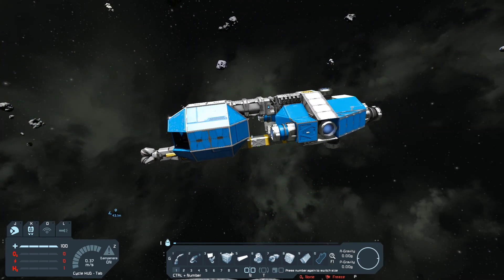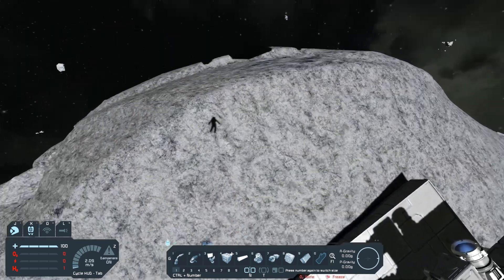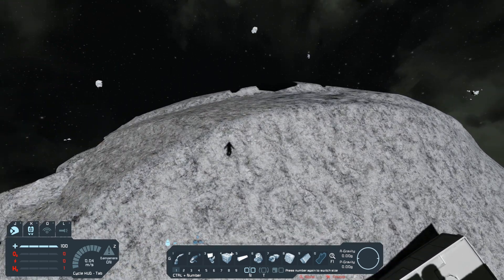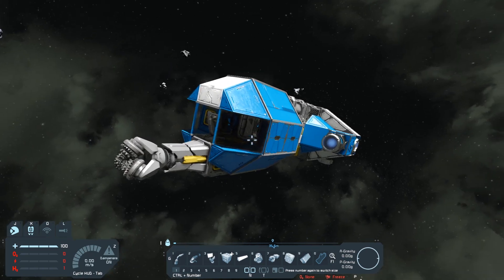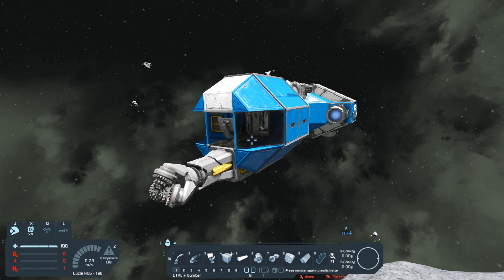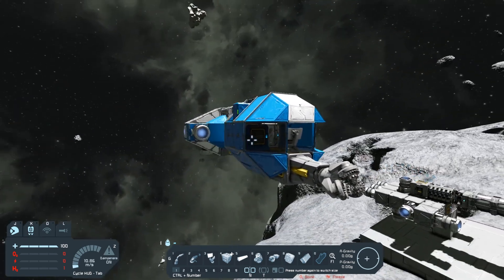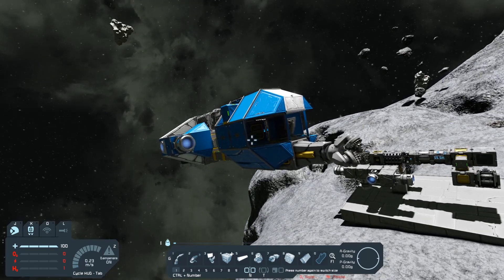And there it is. Now you have yourself a respawn ship that you have transformed into a tier 2 producer. Not only that, but now it has a drill. So go ahead and grab yourself some stones so that way you can get more resources processed. In the next episode we'll be going over drilling, which is always exciting. But until then, make sure to like and subscribe — all that good stuff. I'll see you all in the next one.